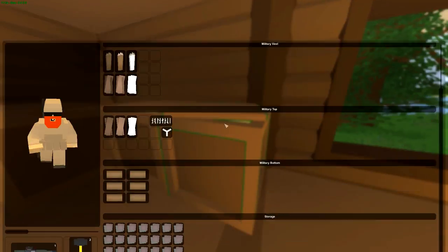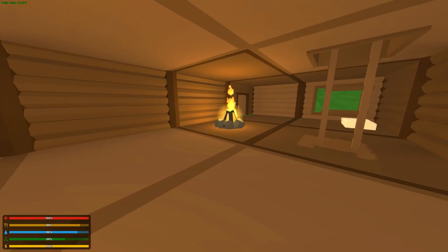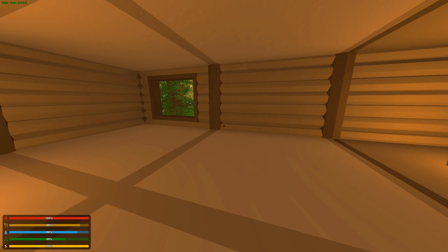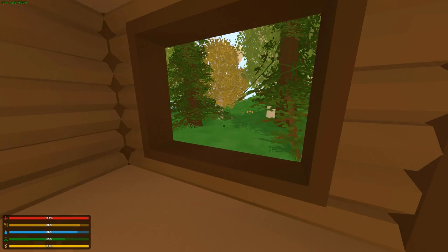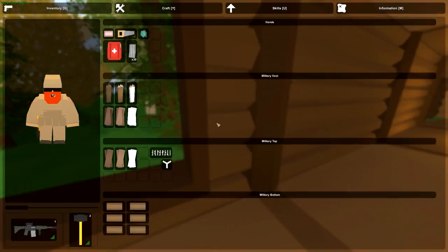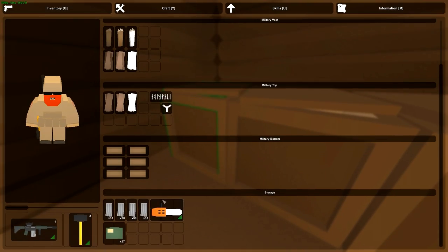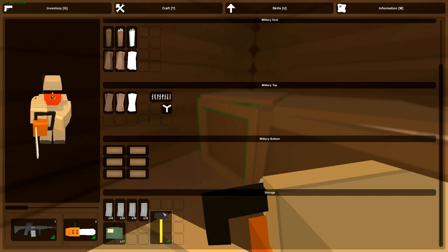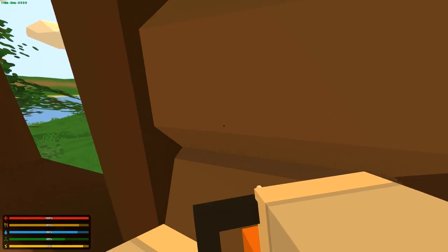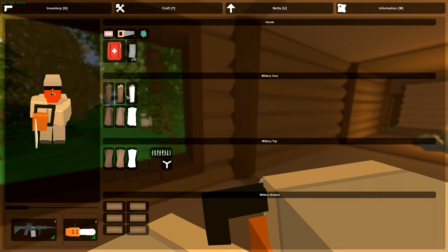I took a long time and gathered a ton of stuff — lots of scrap metal, lots of logs — so I think I should have everything I need. We're going to walk through the different types of traps, how to make them, and the various things you'll need to do to make these items. Let me get my chainsaw out — actually, I have some logs so it doesn't really matter. Let's just walk through this.